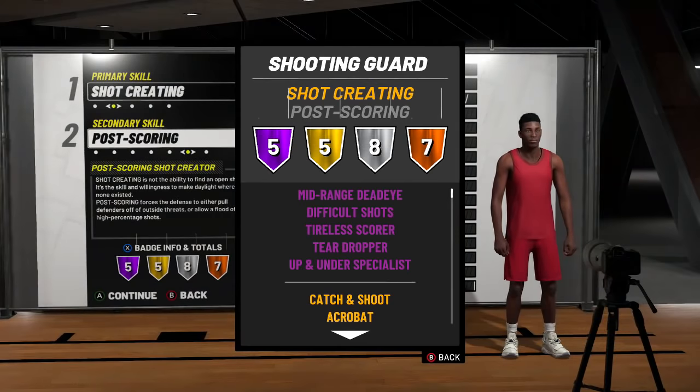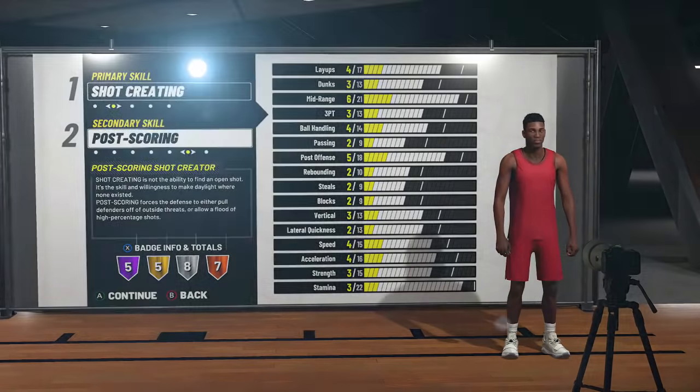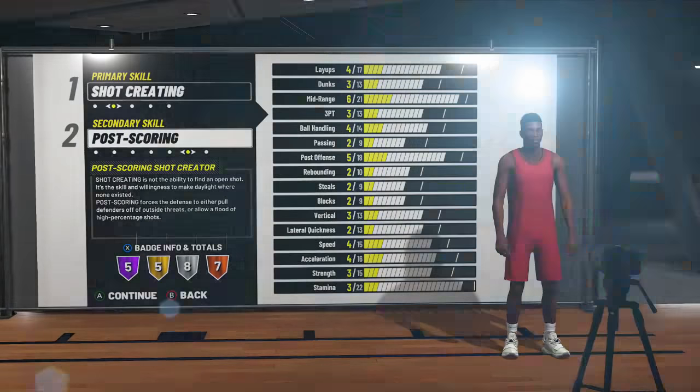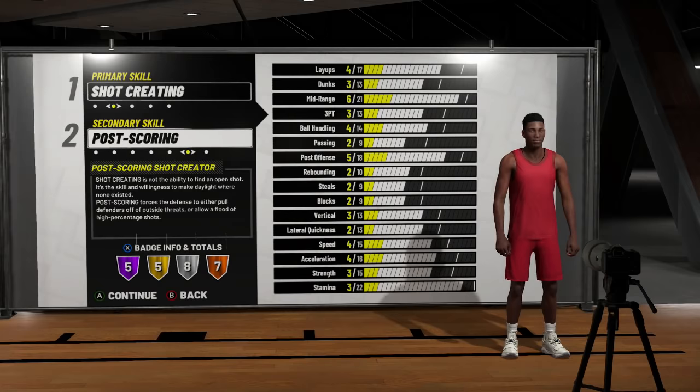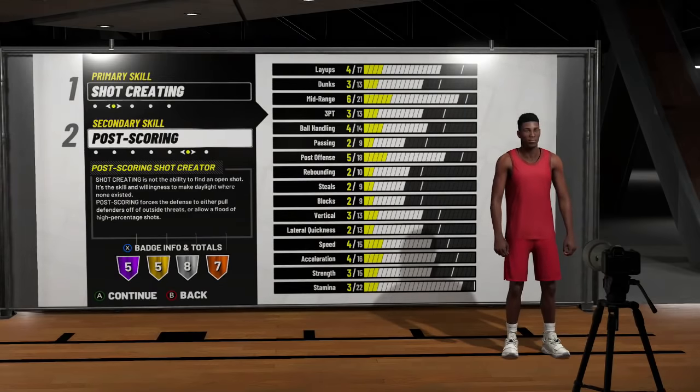You'll see hall of fame mid-range dead-eye, hall of fame difficult shots, and think his mid-range is going to be great. Except he can't speed boost, and in the park and Pro-Am you need to shoot threes. He's stuck in a medium where he can't really do anything. There's no point ever putting post scoring on a guard — you can't score in the post on guards. You want your guard to stretch the floor and dribble. And Kobe had gold limitless; this archetype has bronze limitless. Don't make this build thinking you're going to be Kobe, because you're not.